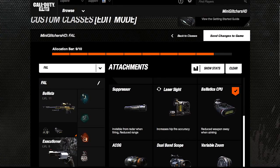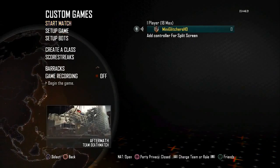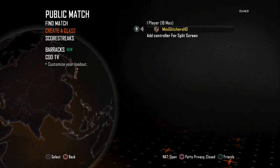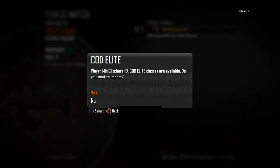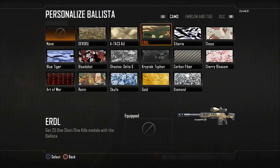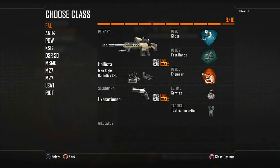That's pretty much it. Basically, once you have that all done, just go back onto the game, and you're going to want to accept the changes from Caudalie. You should see that by going to create a class, and it should ask you if you want to use the changes that you made in Caudalie. Just click yes, and the iron sight and ballistics CPU should both be on there. You could also do this with other attachments as well, but I think this one looks the coolest.